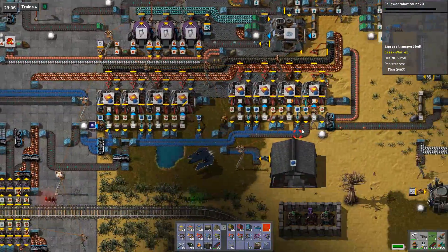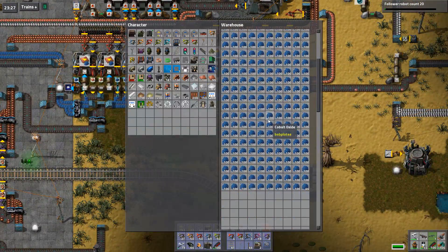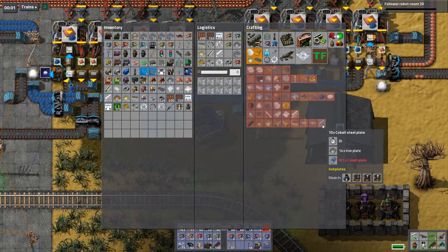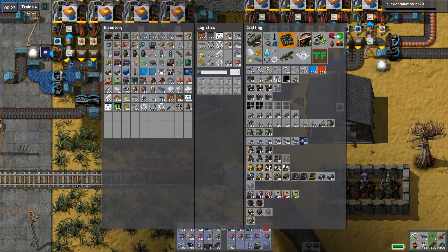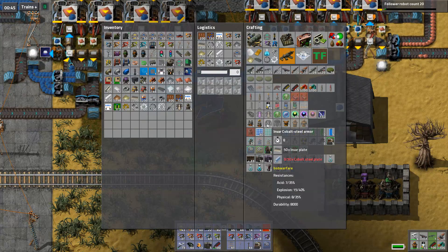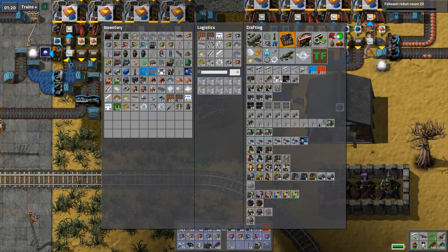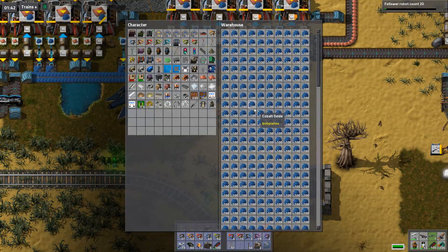Doing all the stuff over here got me thinking I could do something else with this cobalt oxide to use more of it, because every time it backs up all the way up here these guys can't produce any plates. We also have this huge warehouse full of it. So let's do cobalt plates - although those are mainly used by cobalt steel plates, which are mainly used by cobalt steel axes and cobalt steel armor.